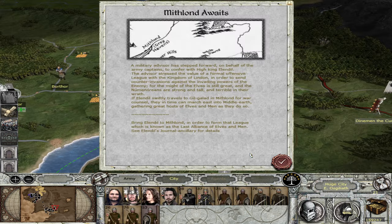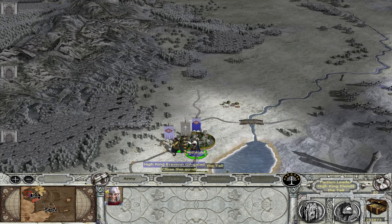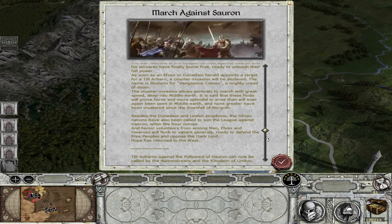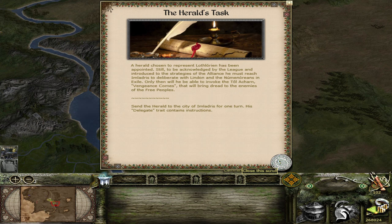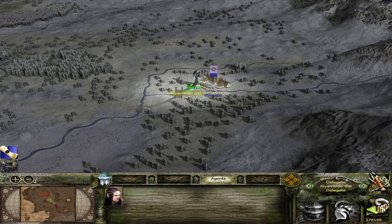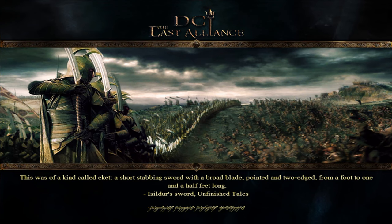If you are playing as Númenor or Linden, there are scripts in place to guide you through the process, starting with either moving a Lendiel to Mithland or Gil-galad to a Númenorean settlement. Playing as one of these two factions allows you to call crusades and control which settlement is targeted. If playing as Lothlorien or Erringallan, you can't call your own crusade until you've completed one called by Linden or Númenor, at which point you receive a Herald. The DCI in the mod's name stands for Dúnedain Counter Invasion, referring to the Tall Arcan as a counter invasion to Sauron's Invasion West.